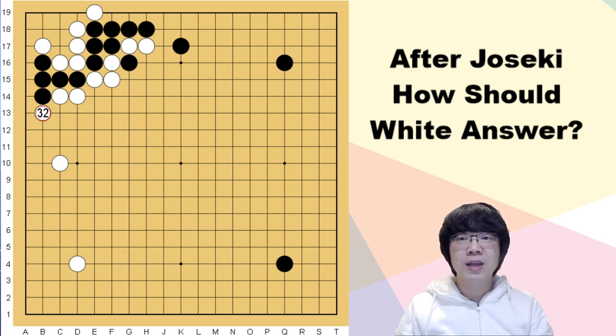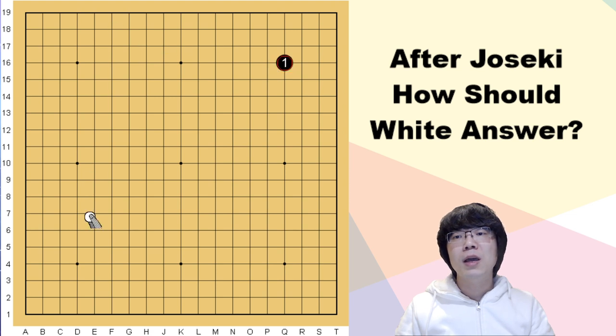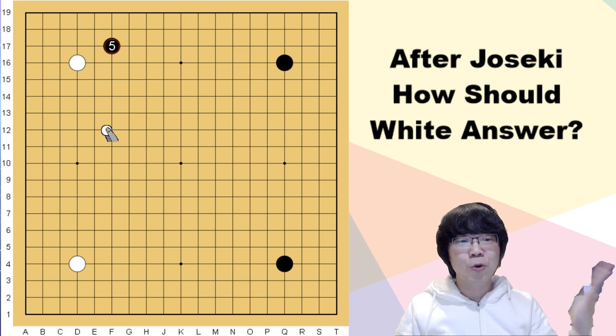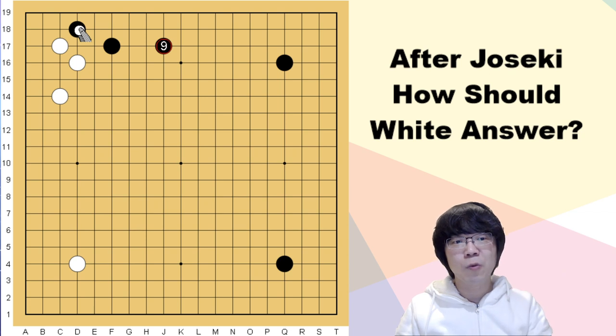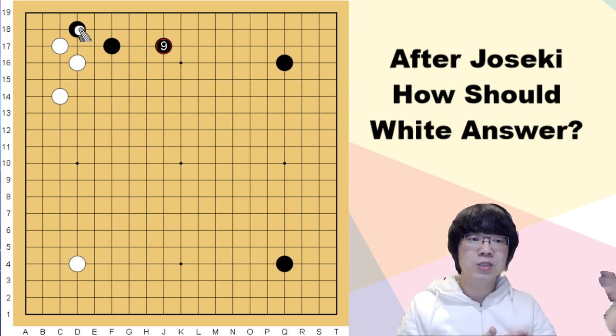You may have a question for this joseki: why do professional players not really prefer to use it? Of course nowadays the joseki changed a lot — in order to follow AI, many professional players just invaded 3-3 first. But following the old logic, even though it's not easy to see nowadays, I can't say we should throw this away. Still it's a good move. Even if you like to use AI forms, we still have reason to study the old joseki.